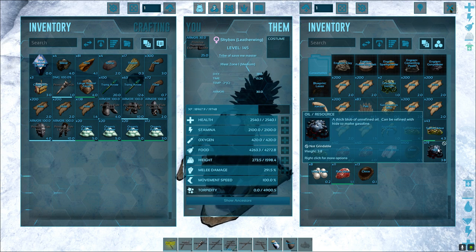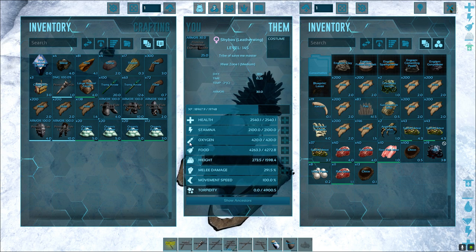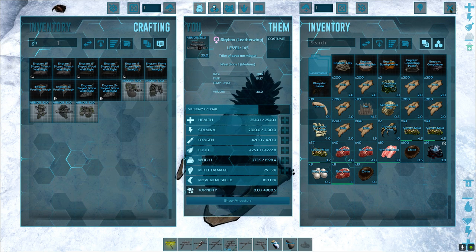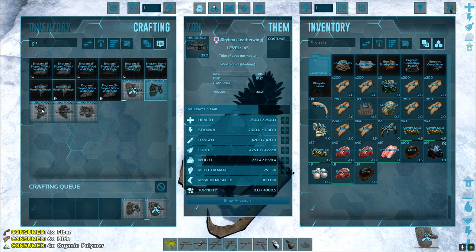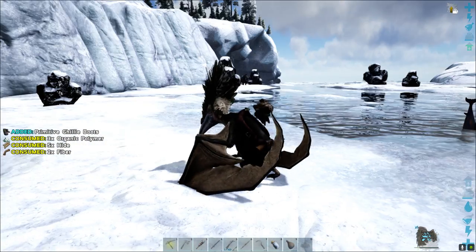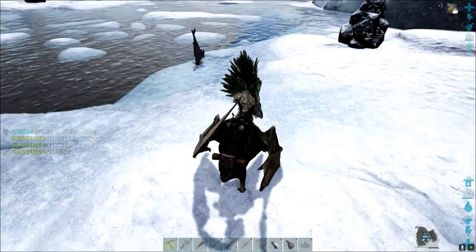So it seems like pickings for tapajara are slim here on the island. Best options we have are level 85s. That's probably what we need — that's a full set going.